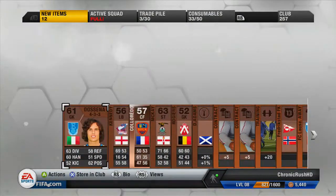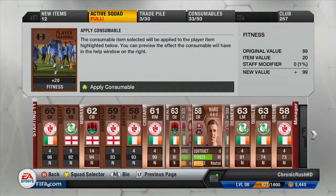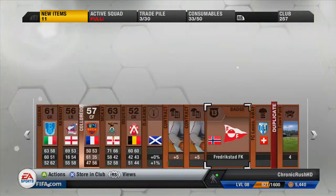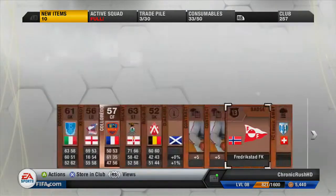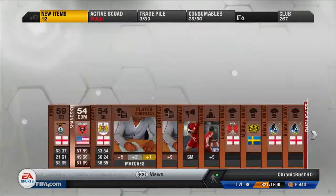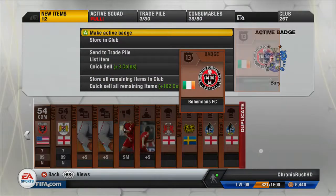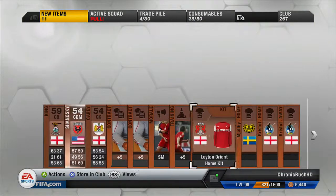We start off by opening some bronze packs to pick up some contracts and fitness cards. Before I start talking about what's going to happen, I just want to ask for your opinion — should I sell the players in the previous squads to get more coins, or just leave them? I asked this question quite a long time ago but decided to ask again because I've got some more support. Remember to put that in the comments if you've got any suggestions.